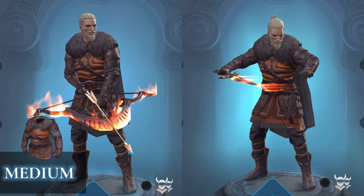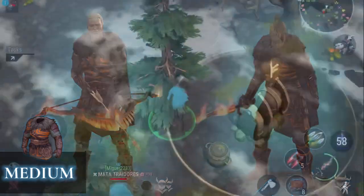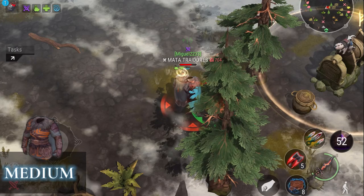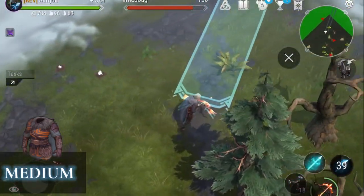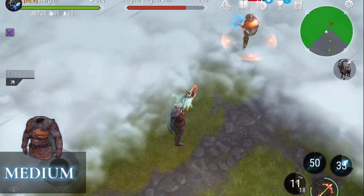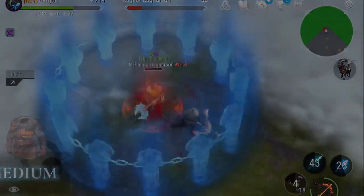The medium class can be rogue or archer. Rogues can be vulnerable to attacks at close range, but they can perform the most significant damage in the game — great for solo PvP. Archers can also be vulnerable to close range, but similar to rogues, they can attack from a distance. Archers can be used for both solo and team PvP, and are great for PvE as well.